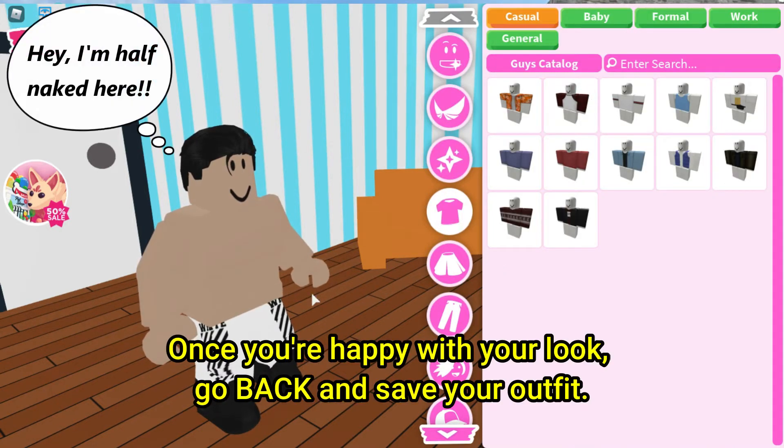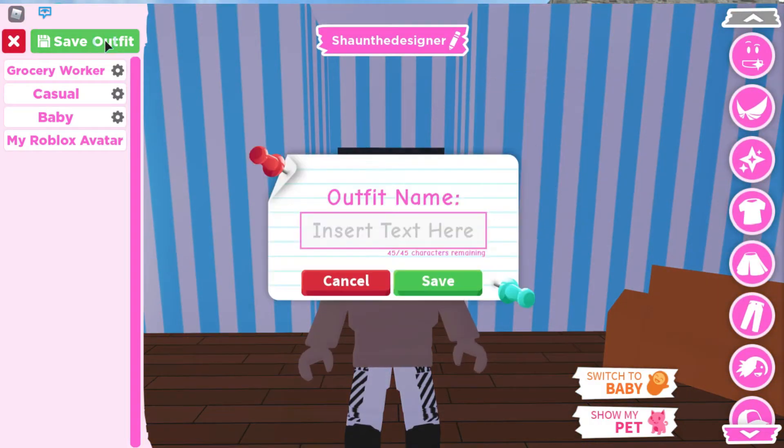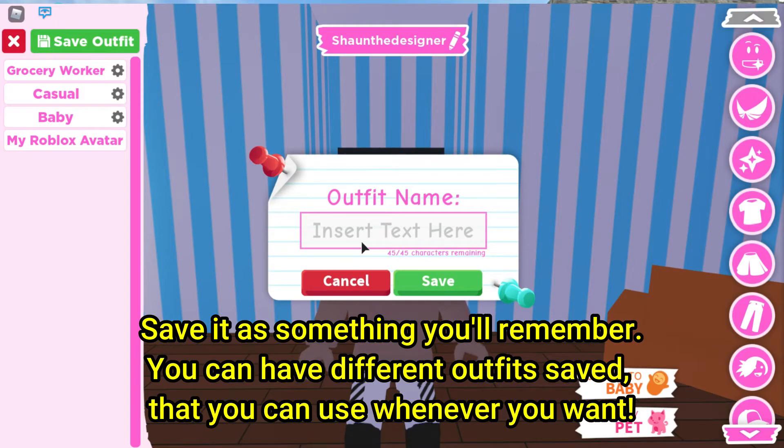Once you're happy with your look, go back and save your outfit. Save it as something you'll remember. You can have different outfits saved that you can use whenever you want.